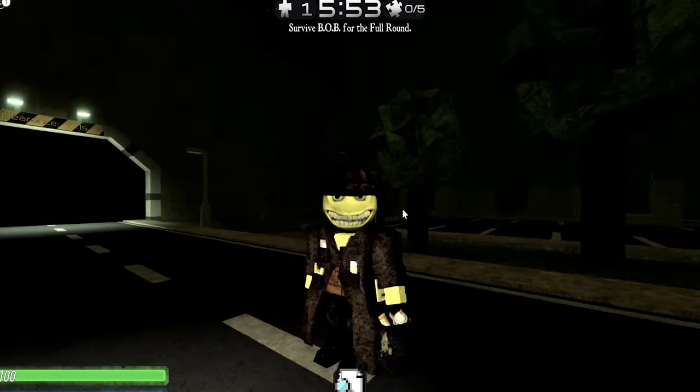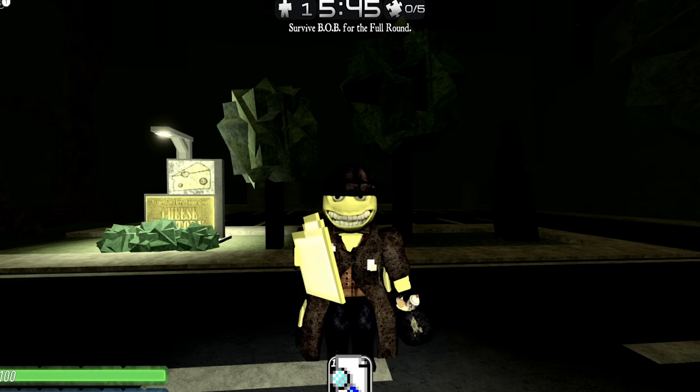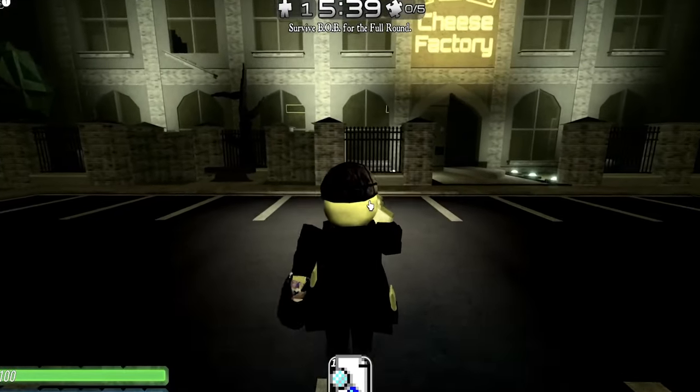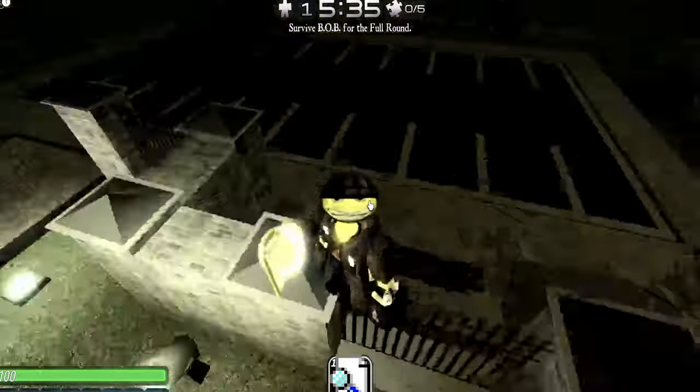Here we are in Cheese Factory. Let's click this button and see. I think if it's in the map, it will make a beeping sound. If it's not, then it doesn't make any beeping sound. It's making a sound — I don't know if you can hear it in the video, but it's making a sound and that means we have to look around. It's getting louder and louder as we enter the building.